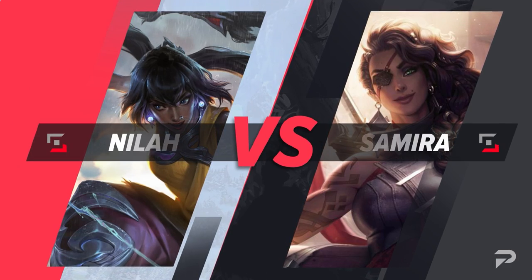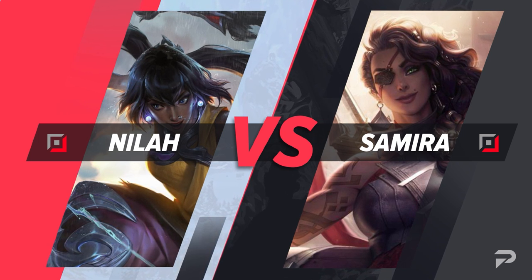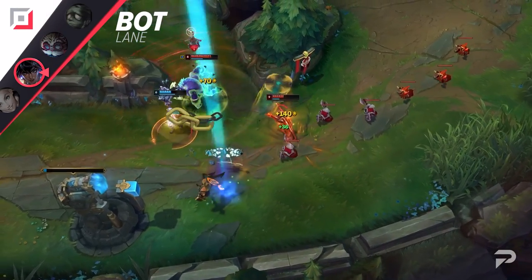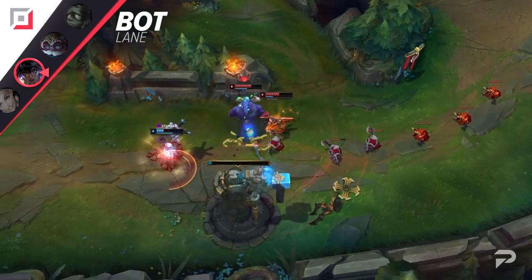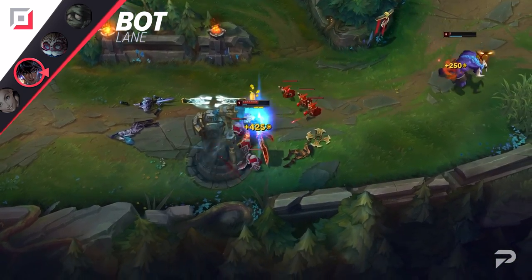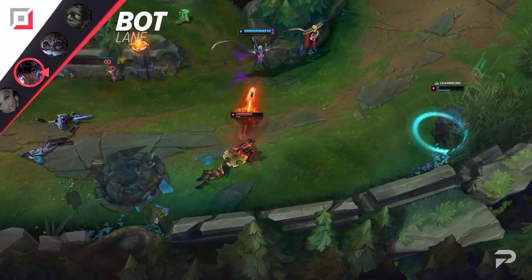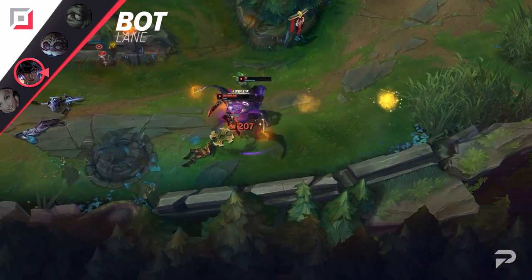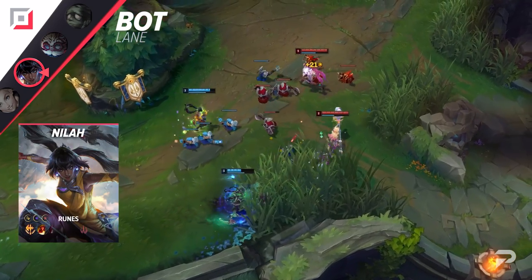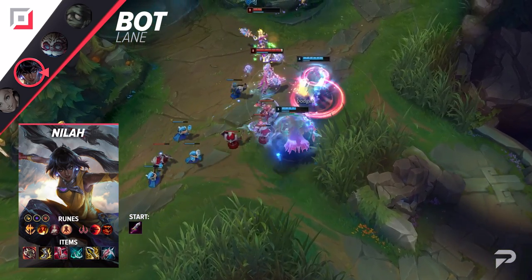Moving down to the bot lane, a champion that's been a big problem lately is Samira. Small meta shifts have caused her to become really strong, and kind of like Kat, she's a champion that can easily punish a single mistake and turn it into an unstoppable snowball. In the past, there have been other reliable counters to her like Vayne and Senna, but Vayne is pretty average at the moment and picking Senna is just trolling. Thankfully, there's one more option that's not just a counter to Samira but is a super strong champion in general right now — I'm talking about Nilah.